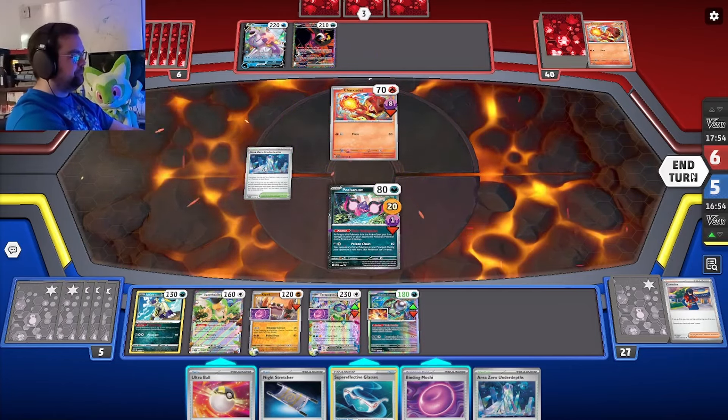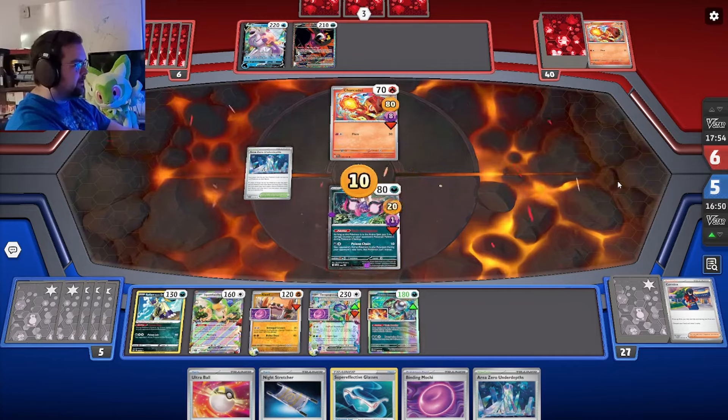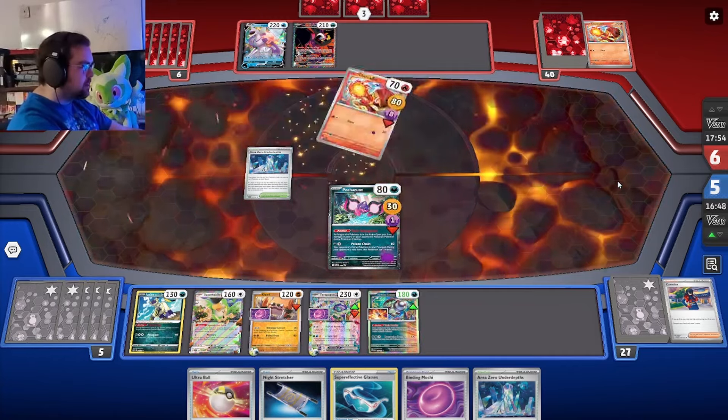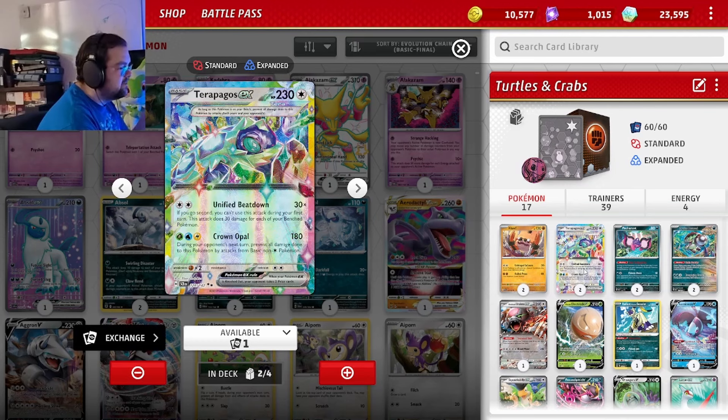Welcome back to Devs TCG, my name is Devin and today we're covering Cloth Terapagos. This deck wasn't really a thing until just recently in Sacramento where it was piloted to a top 24 finish by Richard Yano. This is exactly his list — we have the Cloth with Unhinged Scissors, which has been a deck before with Brute Bonnet, and now we're still playing it with Brute Bonnet but with Terapagos as an alternate attacker.